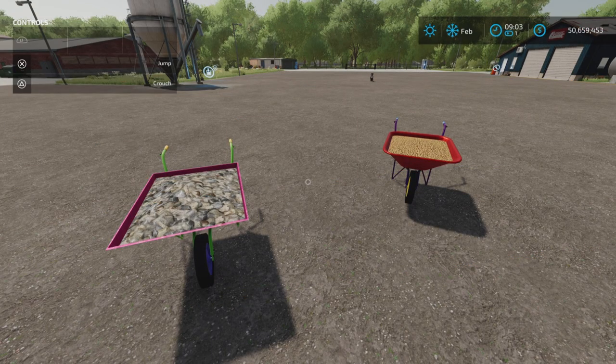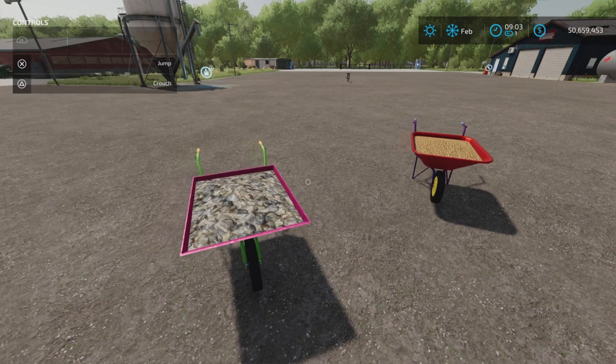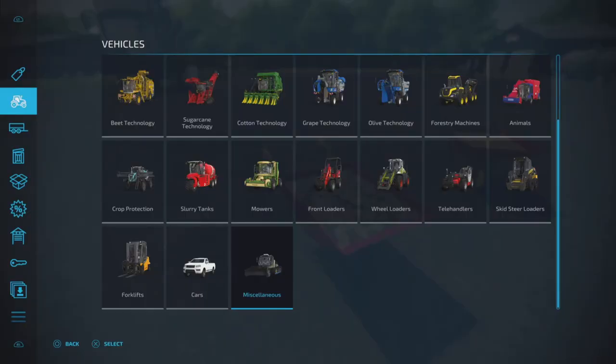Loony Farm Guy here. In this video we'll be looking at the update to the wheelbarrow, which is now called Wheelbarrows, for Farming Simulator 22. This is for all platforms — PC, Mac, and console. I'm on PS5 here in Rock Crawl for this demonstration and test. This is by JMZ, 1.49 megabytes to download, one slot on console. You'll find it under Vehicles and Miscellaneous.